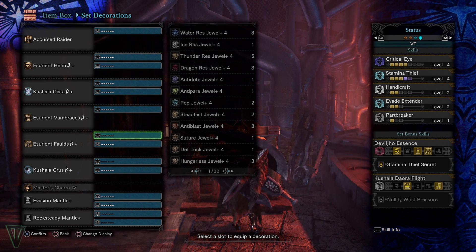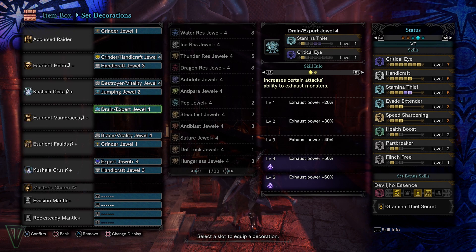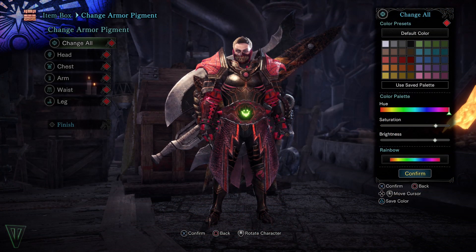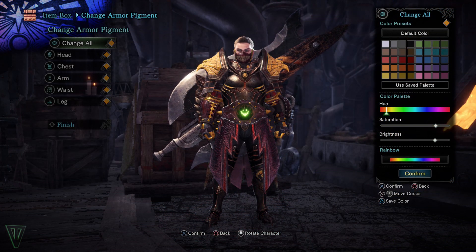In the meantime, this set is one of my go-tos for monsters like Viper Toby, Jho, Tigrex, and Garuga, because it slows them the fuck down like you would not believe. Seriously, if you have not tried Exhaust, you need to.